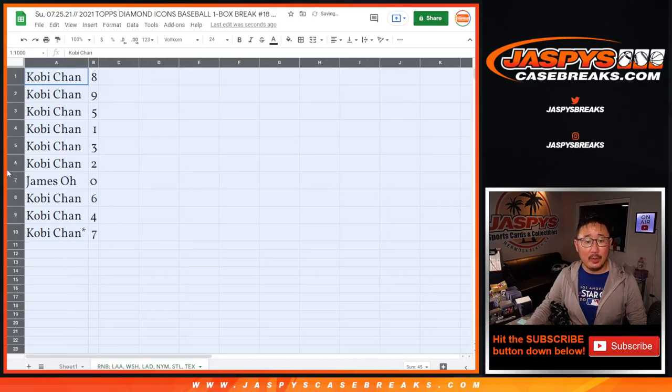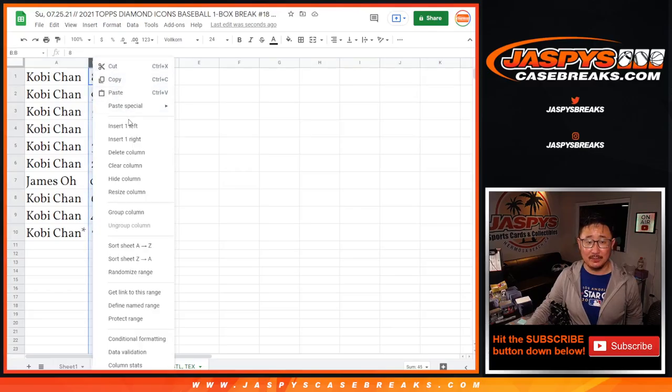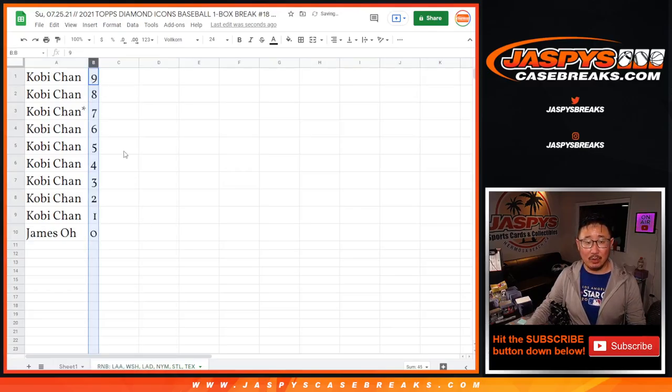All right. Kobe has all the numbers except for zero. So James, that means you get any and all redemptions, including one of one redemptions. But Kobe, you'll still get live one of ones. So let's see how that works out.